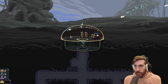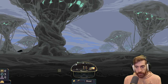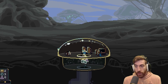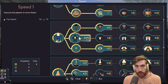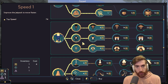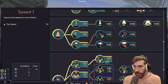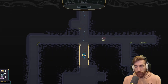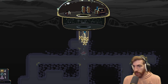Boom. Alright, we're being attacked. Wave one — should be pretty easy, just one guy. Done. We actually have a pretty good early start. We did upgrade strength by one and speed by one. Pretty close to the next battle, but I think we can mine a little bit more and be okay. That was a decent second day, I suppose.